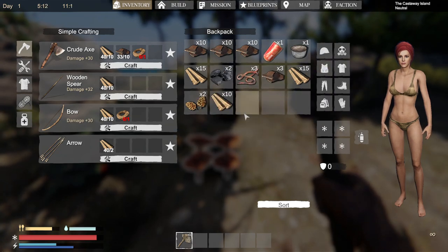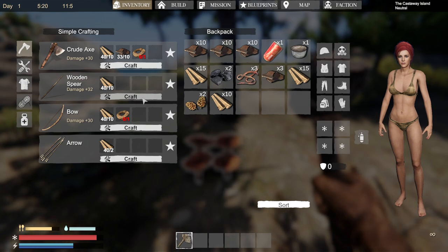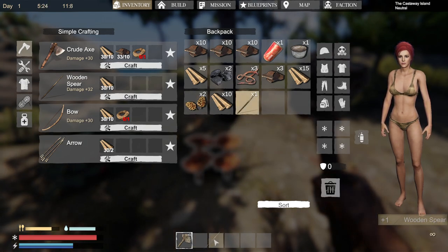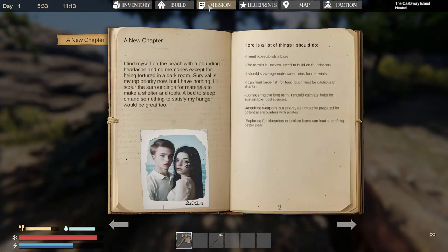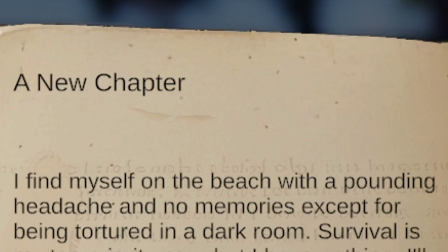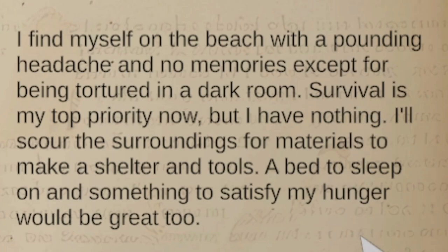Before I start collecting a bunch more stuff, it does not seem like we have any carry capacity, which I suppose is good. I'll start crafting a wooden spear — I love that it's instant. We have missions as well. A new chapter: 'I found myself on a beach with a pounding headache and no memories except for being tortured in a dark room.' Survival is my top priority now, but I have nothing. I'll scour the surroundings for materials to make a shelter and tools, a bed to sleep, and something to satisfy my hunger would be great too.